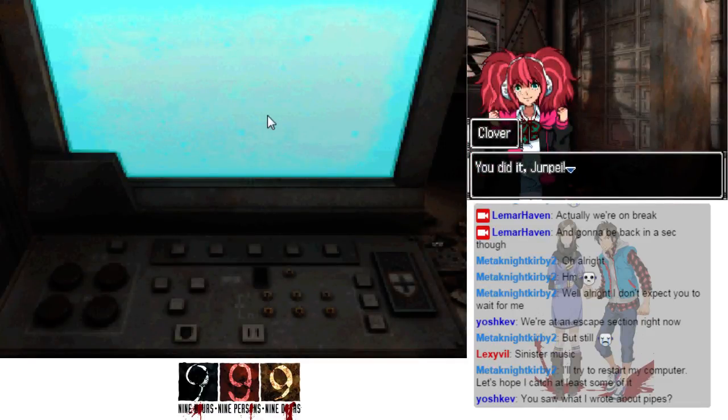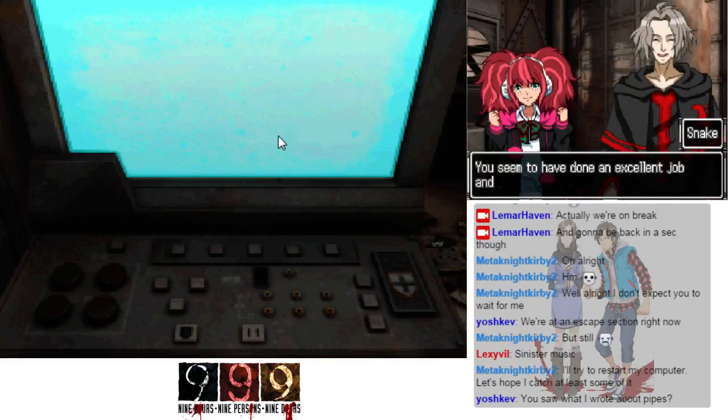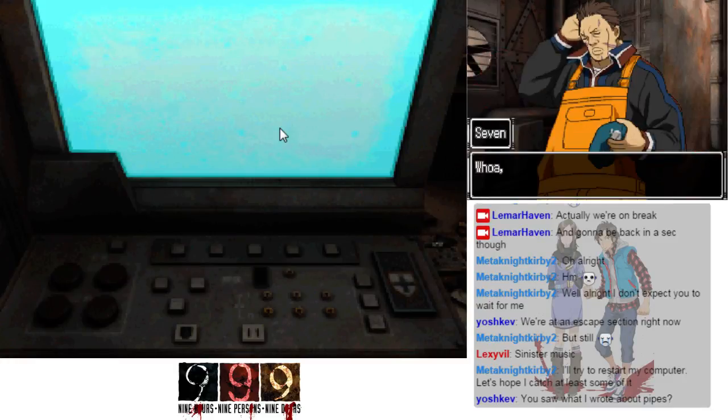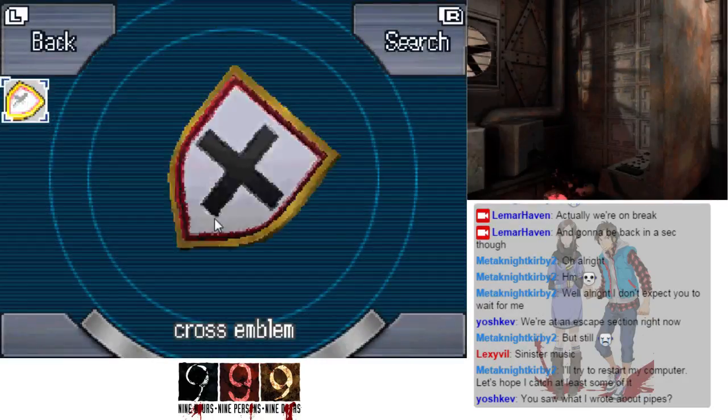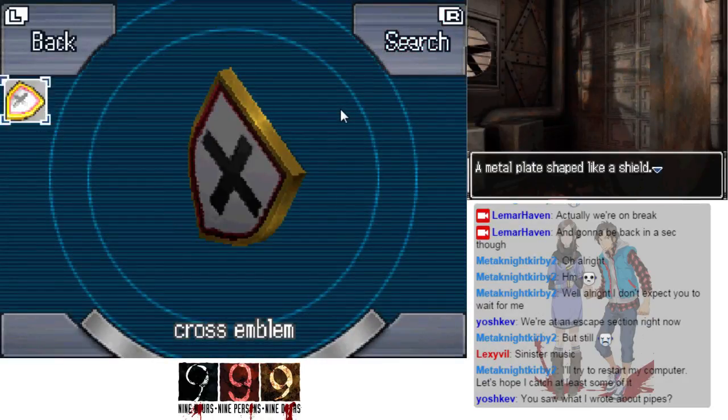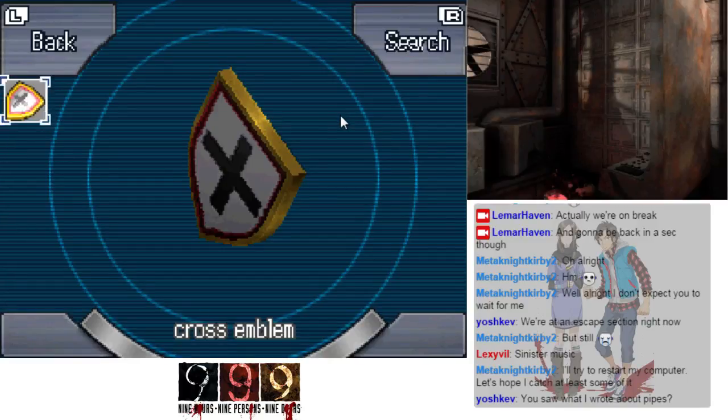You saw what I wrote about pipes — you seem to have done an excellent job and solved the puzzle. Whoa, don't get cocky — look at the right edge of the control panel. The lid slid open and something came out — a cross symbol. It's a metal plate shaped like a shield; there's a cross engraved on it.